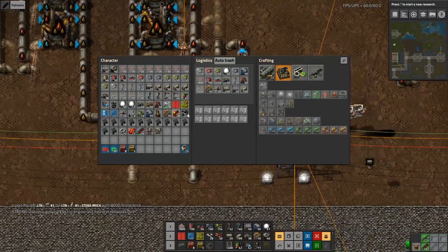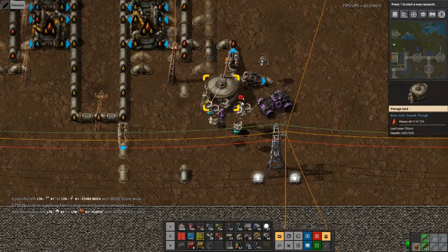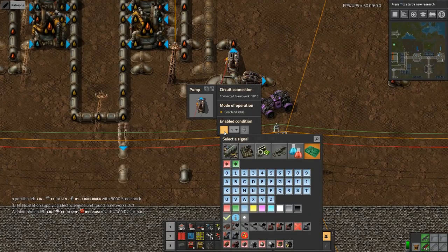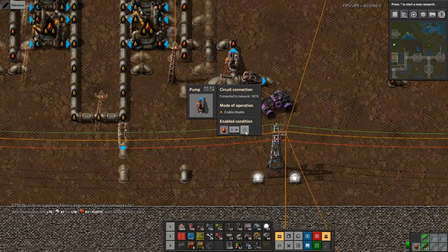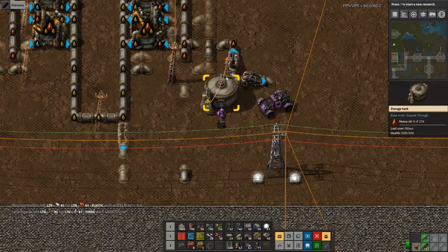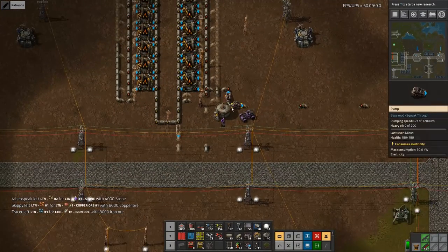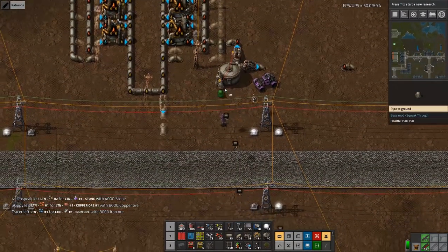Let me explain this: this one is always pushing; this one is not pushing. So this one will say: if the heavy oil in here is more than 1,000, then also push it up here. 1,000 — is that a good enough number? It's probably a bad number, whatever.